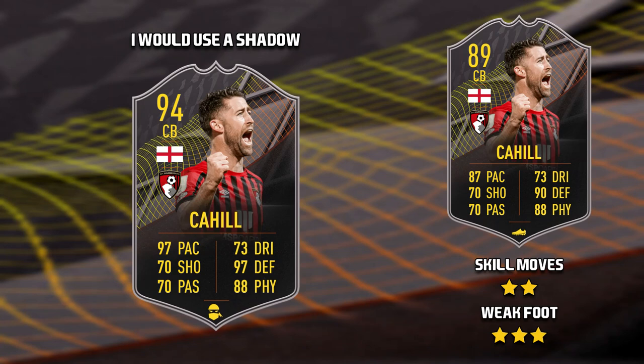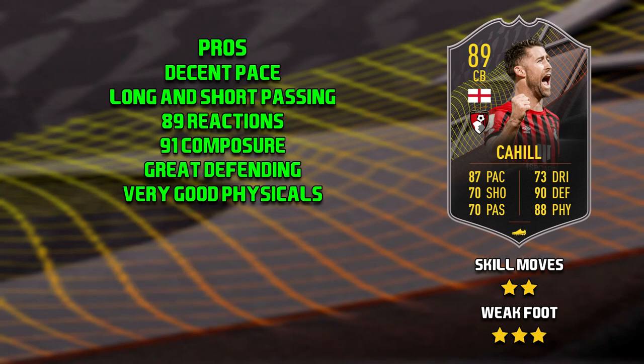The first level 30 card is Gary Cahill. He has medium-medium work rates, 2-star skill moves and a 3-star weak foot. If I was to take this card, I would apply a shadow chem style. Starting off with the pros for this Cahill, I'd have to say his pace. I think his pace is actually decent because I would apply a shadow to him, so 87 is sort of the threshold.